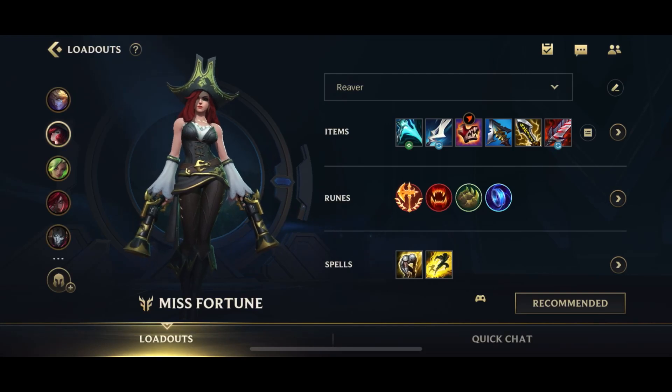Hey guys, welcome back to an interesting video on the Wild Rift. Today we are back with our Misfortune updated complete guide for patch 4.2 — or 4.2a onwards, as I normally just put 4.2 in the title. Don't forget to check out the basic guide we released on Misfortune before this one, covering skills, tips and tricks, combos, and level order.